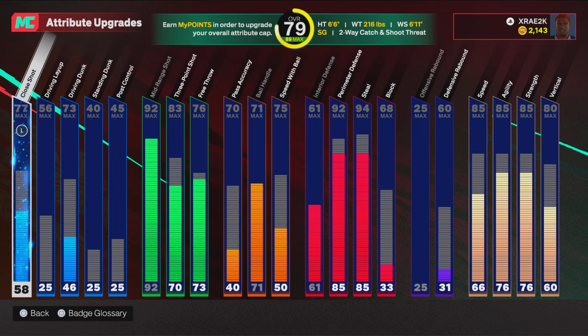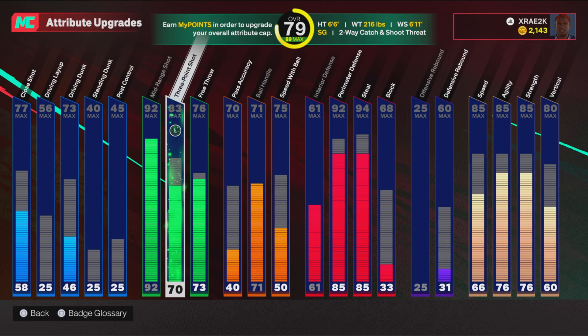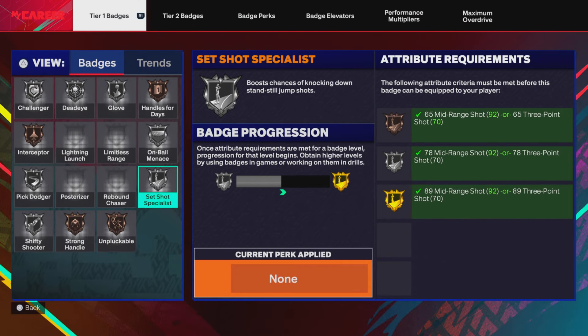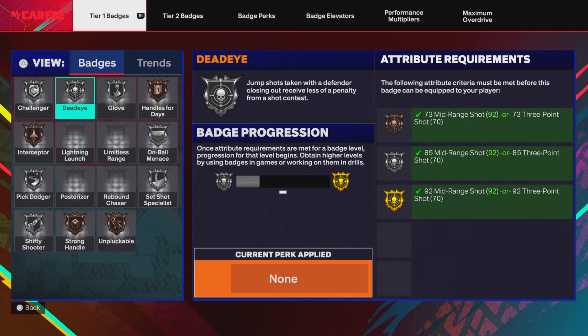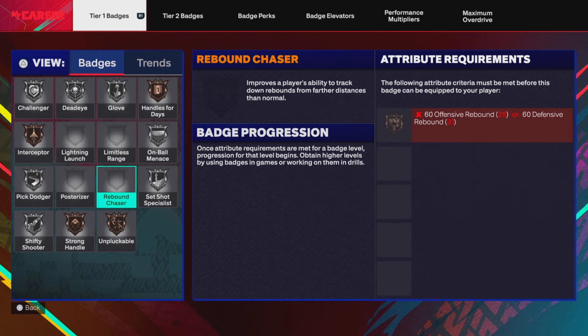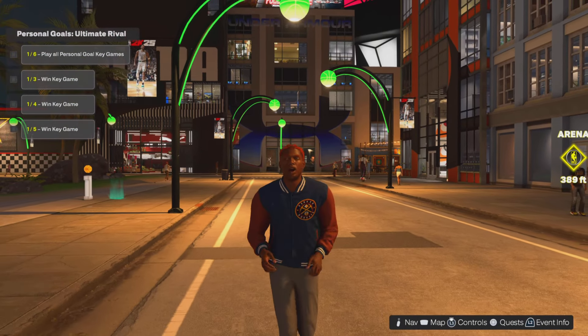Just to show you I'm not capping — you can see we have a 73 three-point rating right there. Also showing you the badges I have so far: shooting badges — Catch & Shoot Specialist on Silver, 50 Shooter on Silver, and Corner Specialist on Silver. That helps a lot, and I also have a 92 mid-range. If you made it this far, drop a like and subscribe.